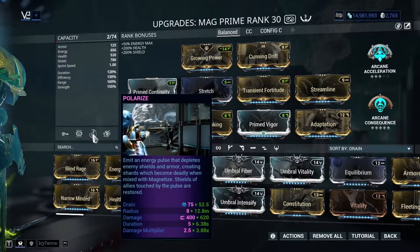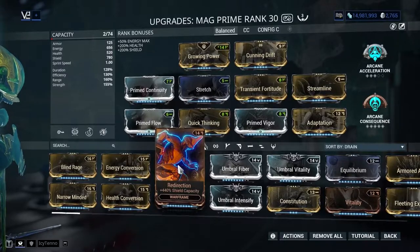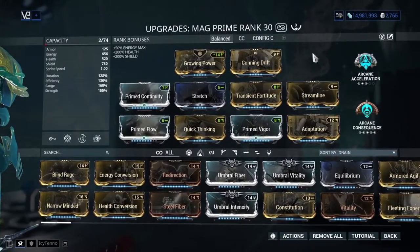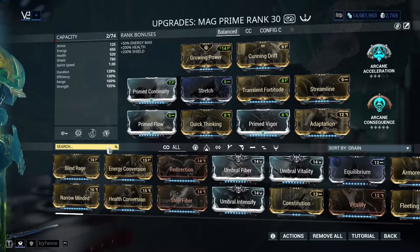So the build kind of changed. No longer going to use Redirection, because that gives us way too much shields — and too much shields means you can't refill them fast enough to get that juicy two-second invulnerability back. Prime Vega is all you need; if you don't have Prime Vega, normal Vega will do the job.